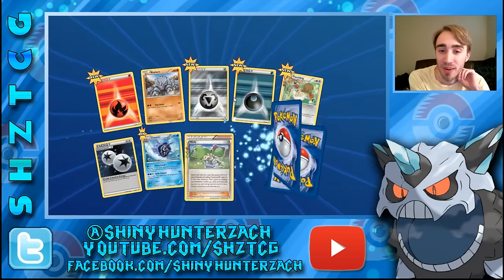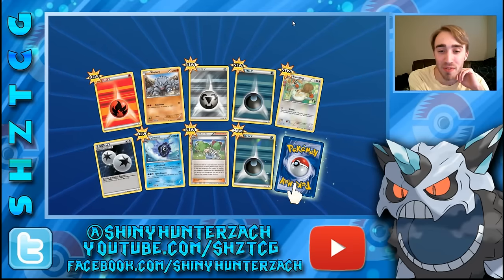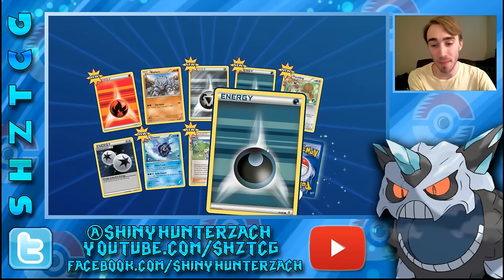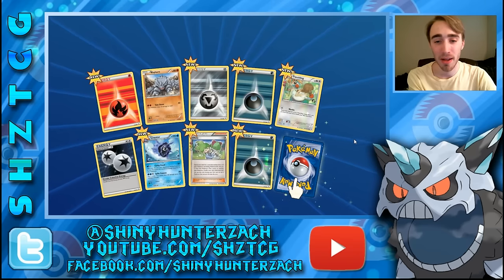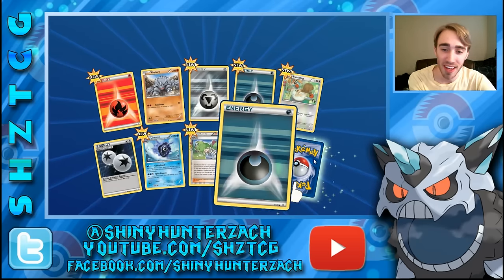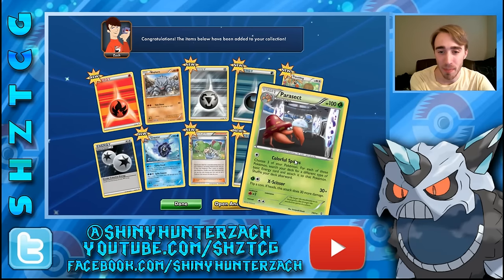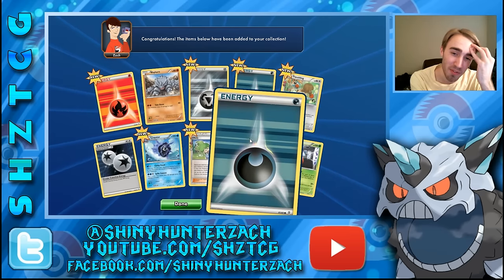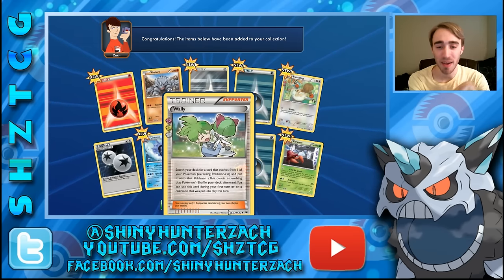We have a fire energy, a metal energy, and oh my gosh — we have 5 energy in this pack including a reverse Dark Energy, which I'm actually really excited about. The Radiant Collection card is a Wally and our rare is a Parasect. Would normally be a bad pack but the reverse Dark Energy really makes it kind of good.